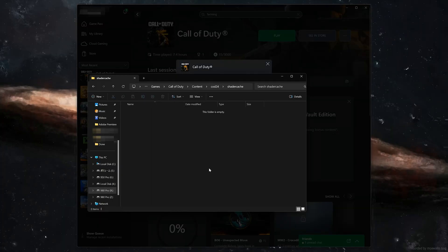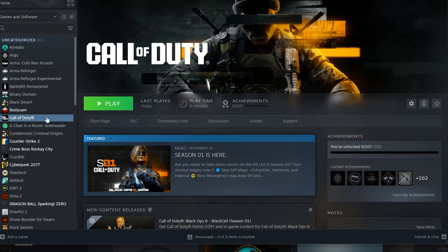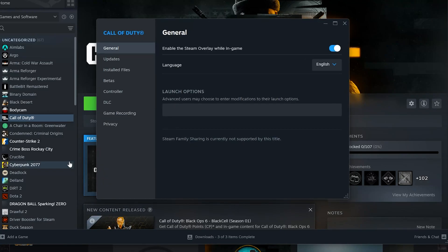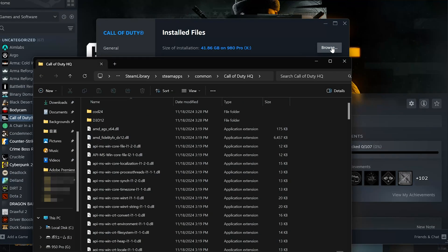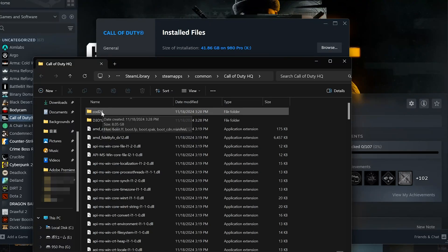If you use Steam, right-click Call of Duty and select Properties. Open Installed Files, then open Browse. Open the COD24 folder, then open the Shader Cache folder and delete its contents. If you use Battle.net, then do the same.